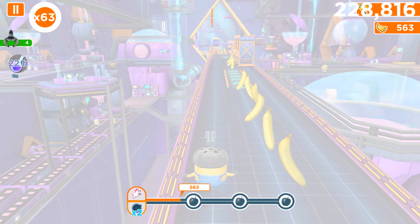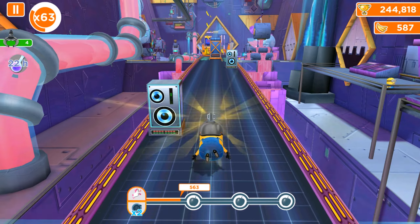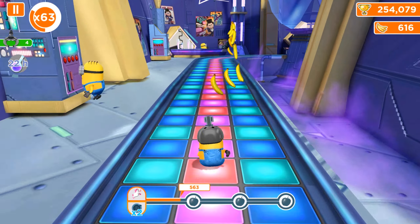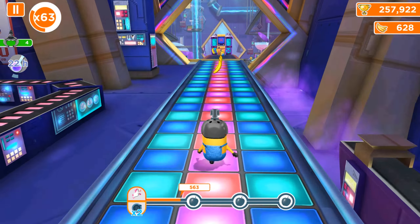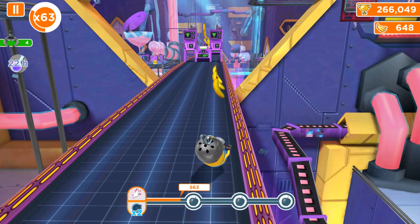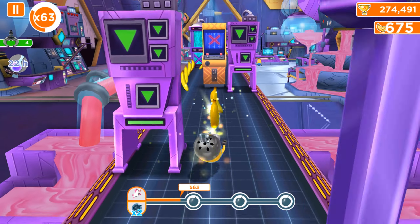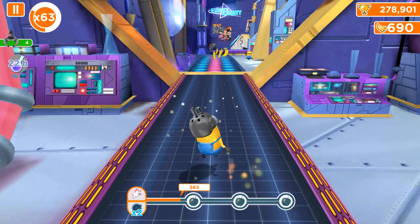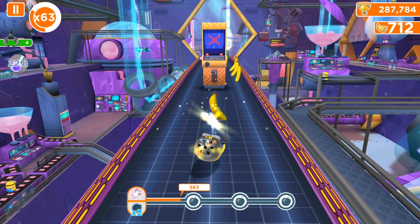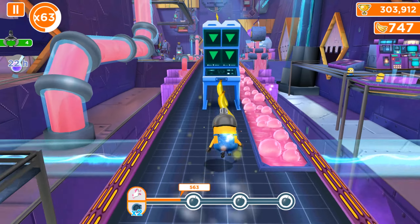No way — with one activation of the fluffy unicorn we couldn't get the amount of bananas we needed. We have to visit the secret area two times and activate the fluffy unicorn one more time. So let me quickly describe how the double objective works: it means you have two missions in one task. The upper one wants you to collect bananas with the fluffy unicorn; the bottom one wants you to visit the secret area — easily found where there are tons of bananas, vacuums, and the background music changes.